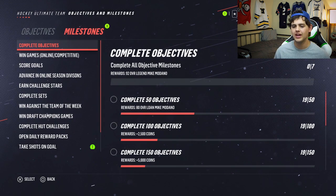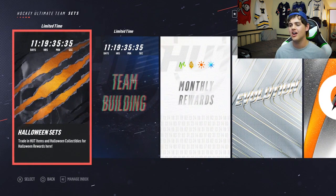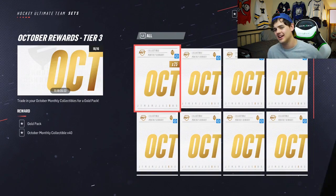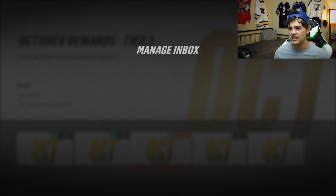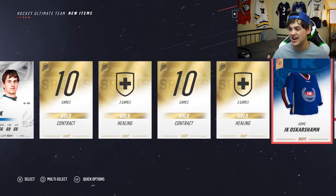Let's real quick check on some sets. We got to check on the milestone — 75 overall loan — Al MacInnis; we're not going to use him. Also shout out to the daily logins — I log in twice a day on this account. October Rewards Tier 3 — did we collect 15 collectibles? Autofill — there we go, the set is complete! We got a gold pack to open just for logging in. Be sure to do your daily logins — they give you some nice stuff and a coin bonus. October Rewards Tier 3 shows we've logged in 40 times. Next tier requires 25 more logins and you get two gold plus packs. We opened the gold pack but we didn't get a gold rare player — are you kidding me?